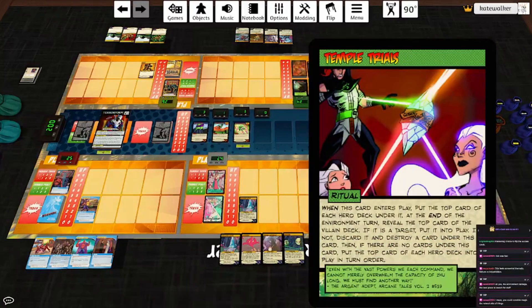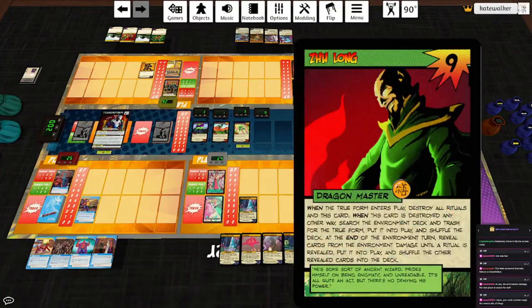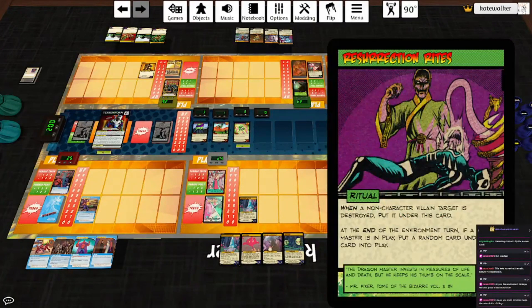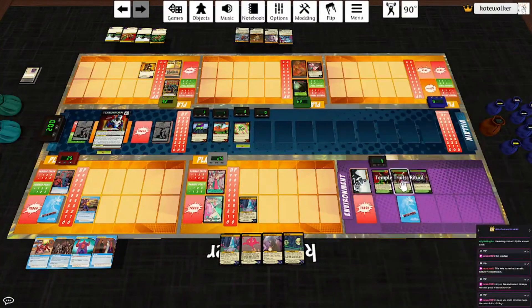Temple of Zhu Long plays Temple Trials, speaking of rituals. This card is played with the top card of each hero deck under it. At the end of the environment turn, reveal the top card of the villain deck — if it's a target, put it into play; if not, discard it and destroy a card under this card. Then if there are no cards under this card, put the top card of each hero deck into play in turn order. End of turn, we get another ritual: Resurrection Rites. When a non-character villain target is destroyed, put it under this card. At the end of the environment turn, if a Dragon Master is in play, put a random card under this into play.